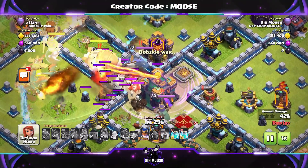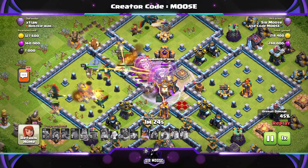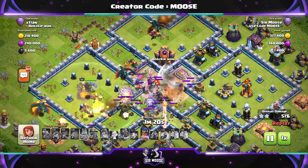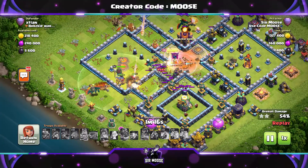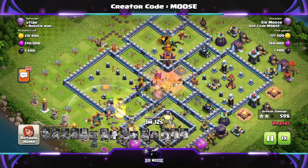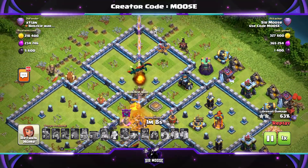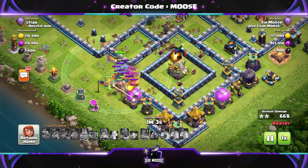We're sending in that battle blimp. Rage spell down. Are we going to use our clone spells? There we go — we've taken out an inferno tower. Unfortunately, the enemy queen is in the center of the base and she is really annoying, but we've just taken her out. The royal champion walked into that poison cloud — that was not very nice at all.